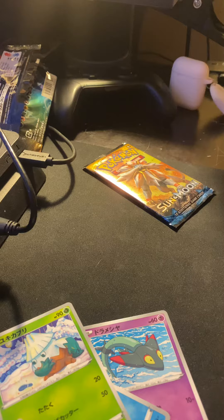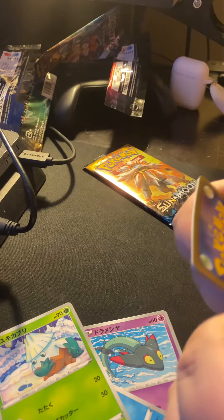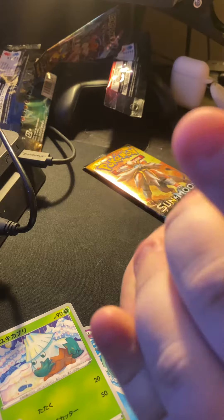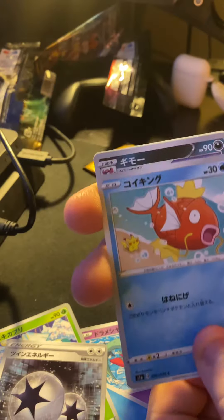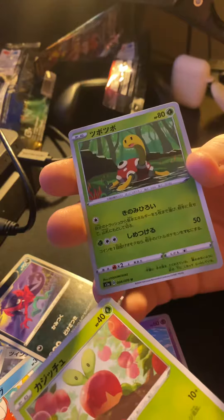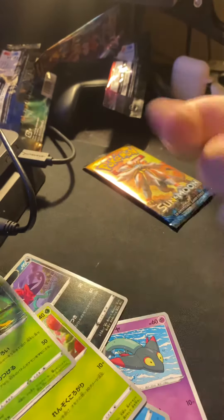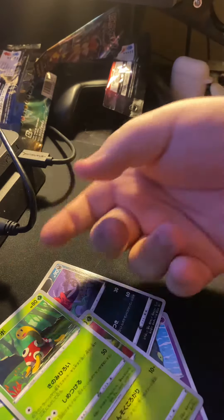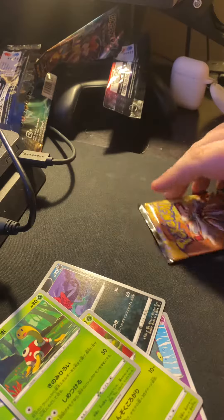I'm gonna assume that there's a holo in this pack also. One to the front. Energy, Magikarp, Goblin, Applin, and on the back — oh! A Shuckle, there you go. Okay, that was the last two packs of that set. So now I can start my new one.